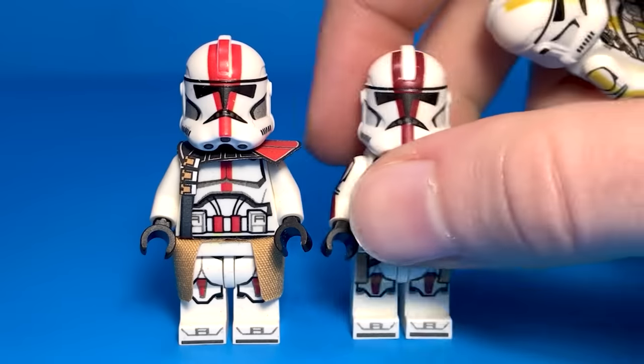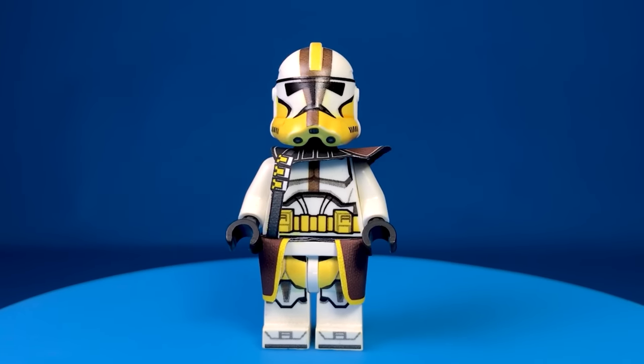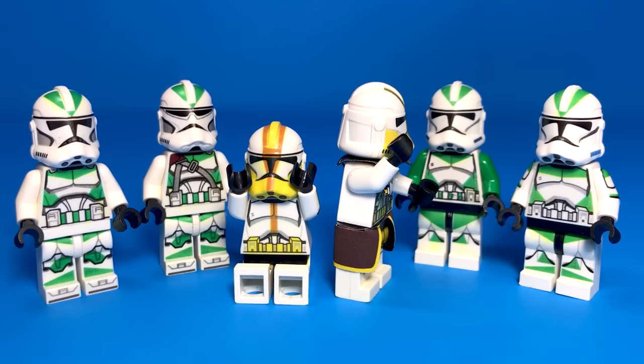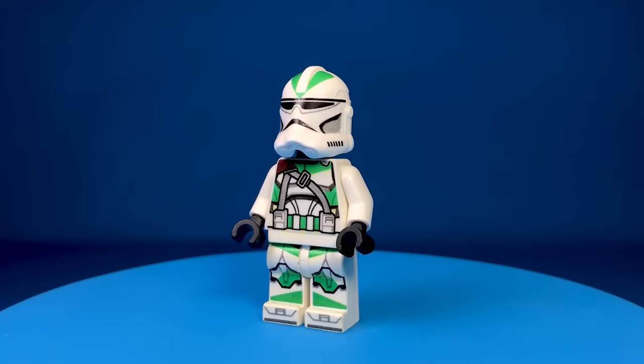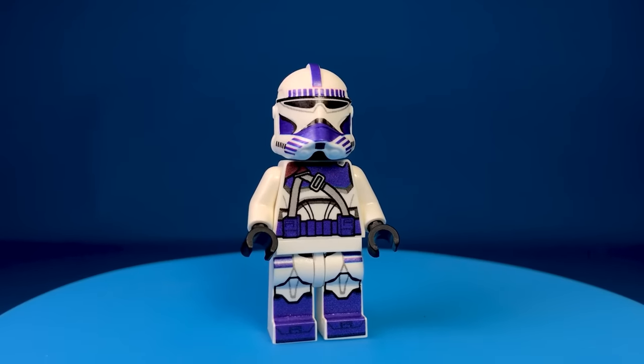Now that we have a decent 327th army, let's choose a leader. I made three versions of Commander Bly, and you guys chose this one as your favorite. The two rejects still want an army to lead, so we'll give them the 442nd. Here are three 442nd troopers and one green Bark Trooper — his helmet looks a bit off though. In case you're into Bark Troopers, I made four more: a Plain One, Wolf Pack, 187th, and 501st.